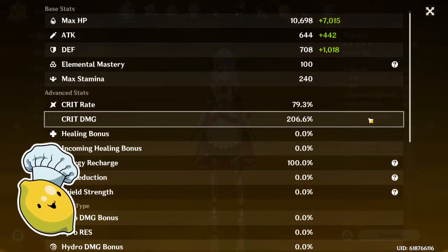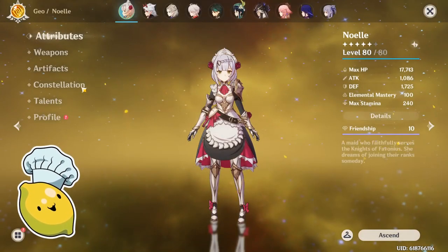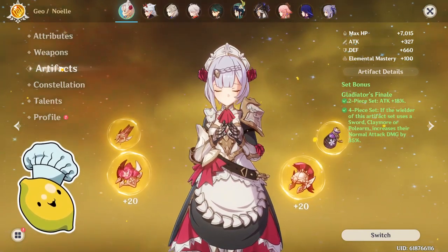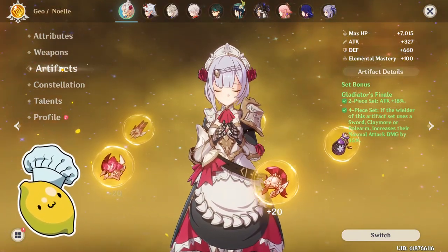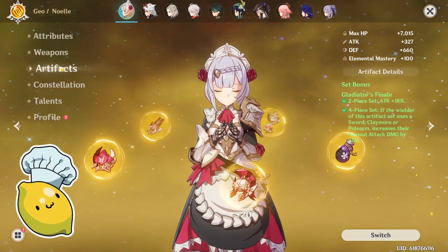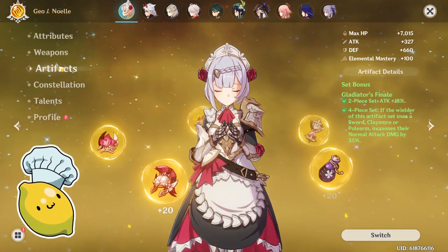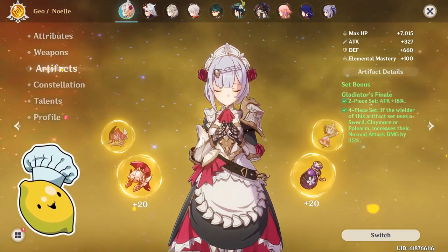Overall stats right now are about 76 or 79 over 206. Zero recharge is bad — I would probably advise, if you're building Noelle, at least 120 to 130 recharge. This is my Gladiator set. Gladiators is probably going to be my universal set for her, just because I don't want to spend her on artifacts. But in this video I will also showcase what her damage looks like with four-piece Husk, and that will be later in the video.